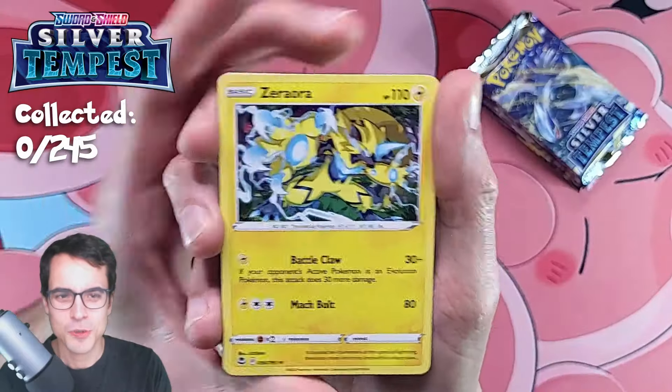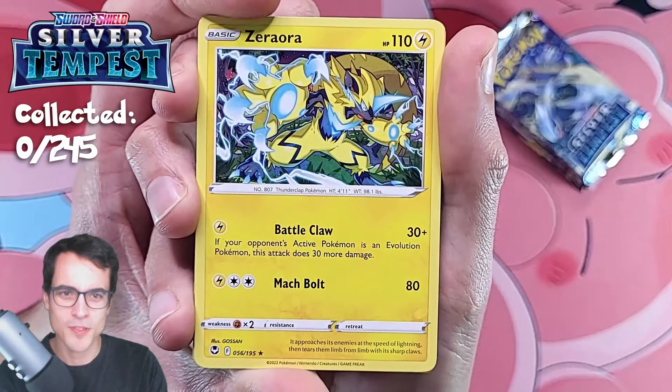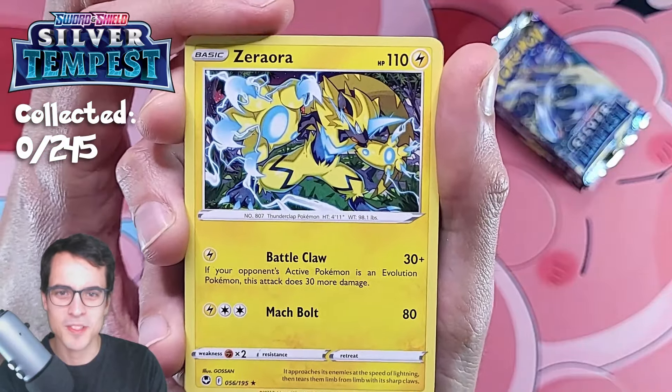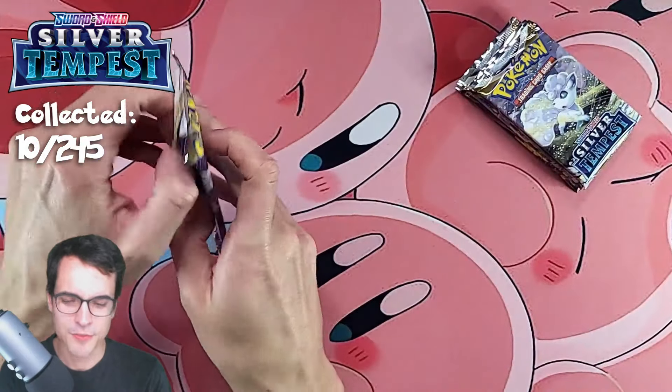On Sword and Shield, holos are not guaranteed, so we're gonna get a bunch of non-holo rares. This Zeraora looks so cool — it's a very cool design. Alright, we didn't have first pack magic. Maybe second pack magic.